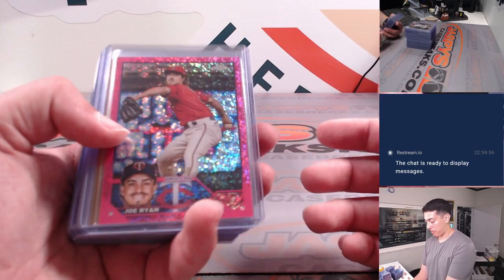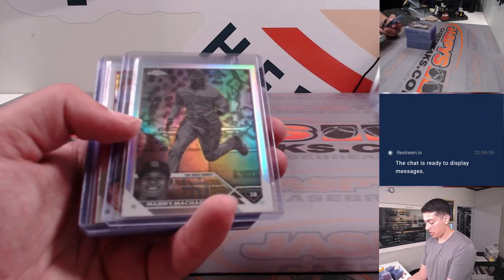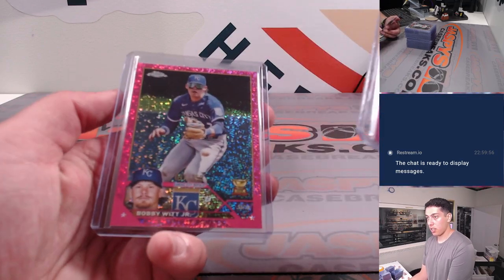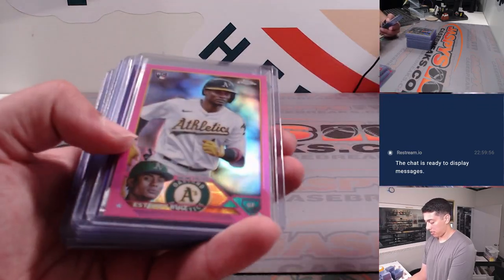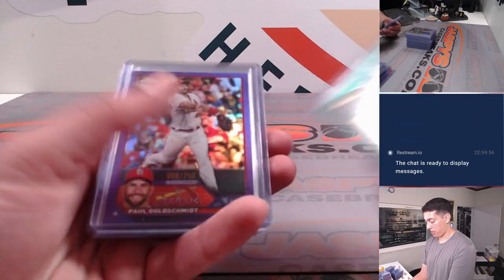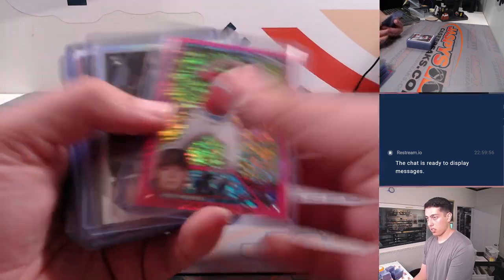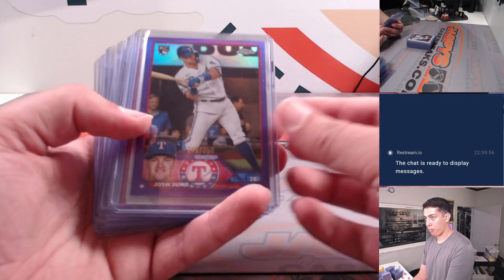All the numbered cards, rookies, refractors, all that good stuff. I've got a Joe Ryan, autos and all that. Acuna's and Shohei's for the buyback. Some Adleys. Joe Musgrove out of 199, Goldschmidt. Some base rooks there. I've got a gold Eloy Jimenez out of 50, true gold.